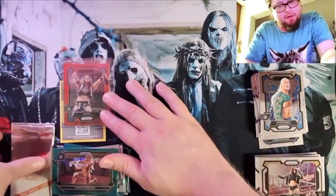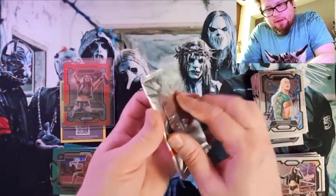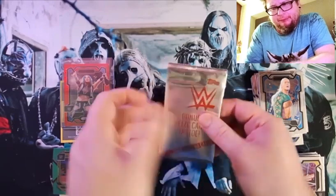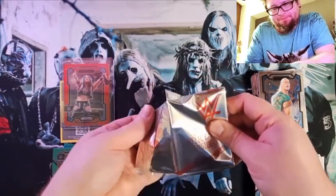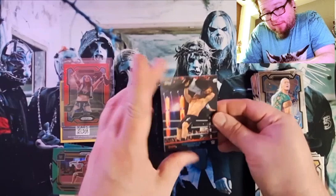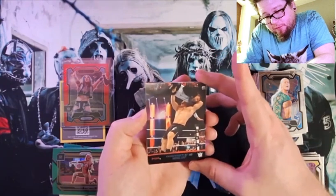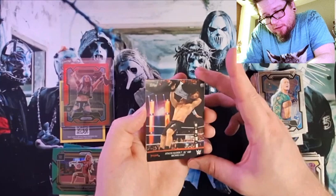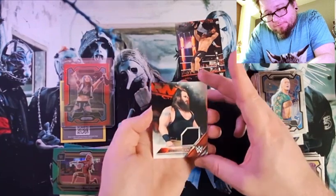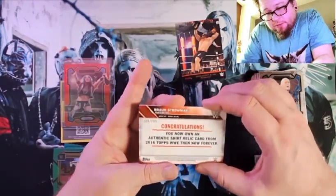And then our last one here — our Topps relic, 2016 relic. I think it's supposed to be Brock Lesnar but I'm not sure. Is that considered a relic? It's behind it — they're hiding it. So he attacks Booker T, Michael Cole, JBL — here we go. Braun Strowman! 209 out of 299 with the Braun Strowman hit.